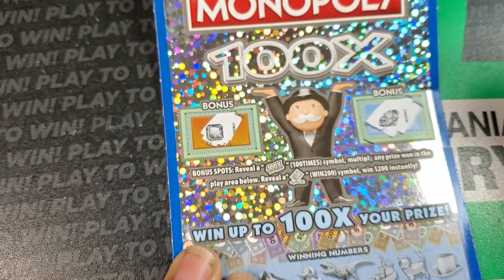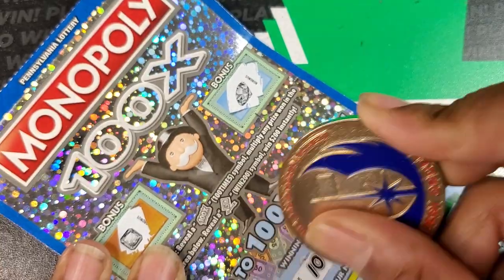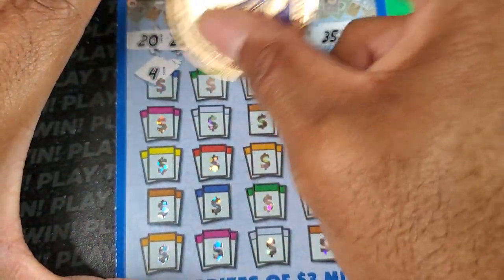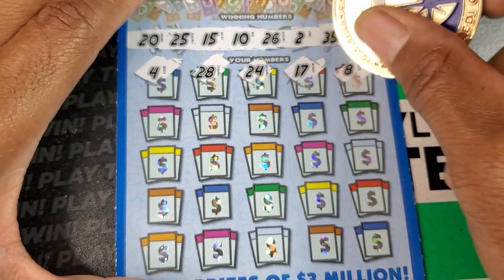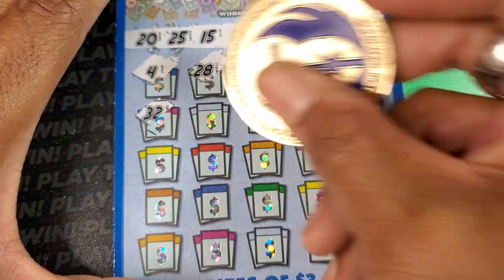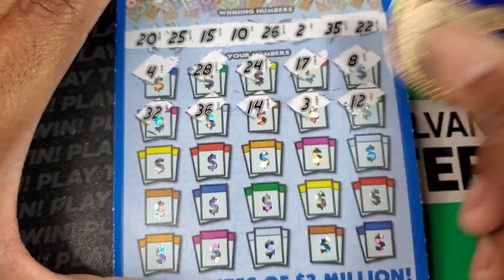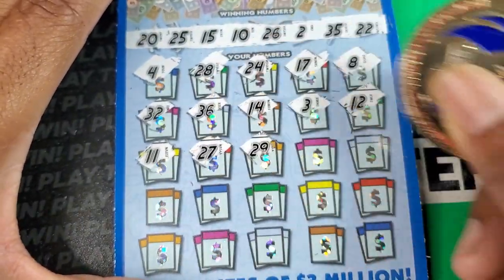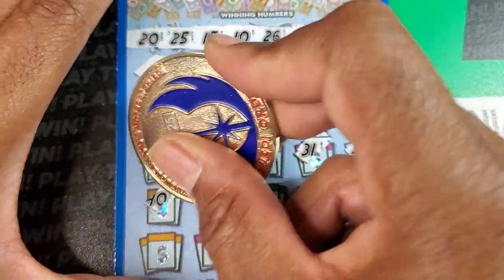A big gem and another gem. 22, 35, 2, 26, 10, 15, 25, and 20. 4, 28, 24, 17, and 8. Next row: 32, 22, 36, and 14, 3, and a 12. 11, 27, 29, 31, 37, 40.